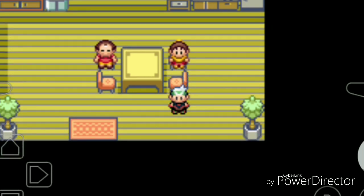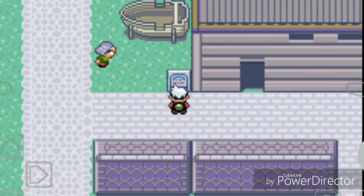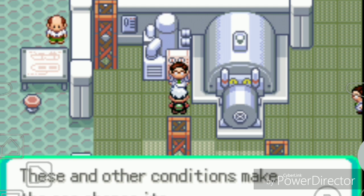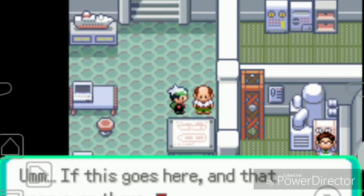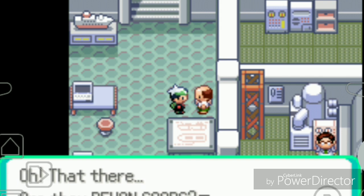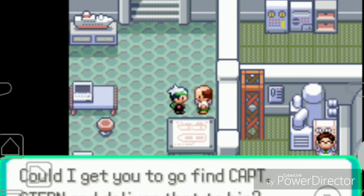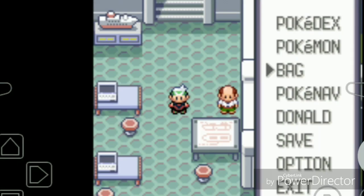I learn the Battle Tent is like a tournament. I wonder if this is the shipyard where I need to go. I talk to a worker at what turns out to be the shipyard. He mentions Captain Stern commissioned a design and asks if I have the Devon Goods - yes! He says Captain Stern stepped out to do some work and asks me to go find him and deliver the goods.